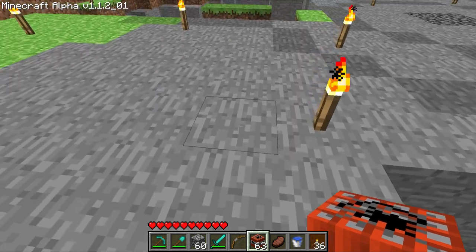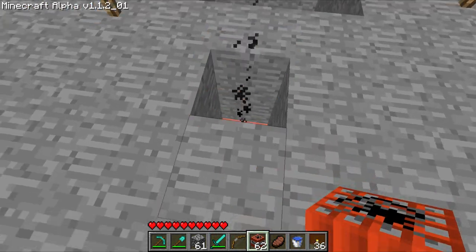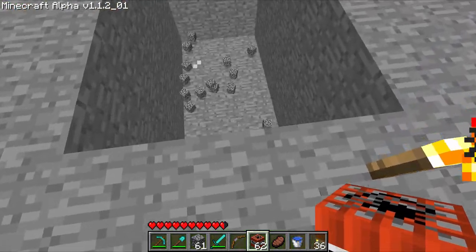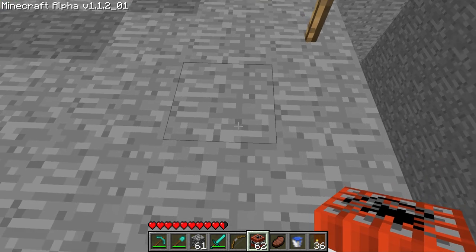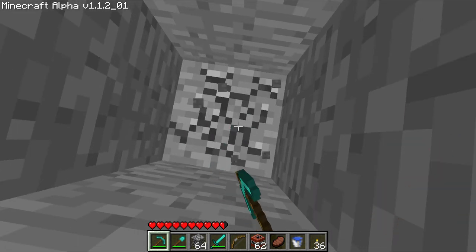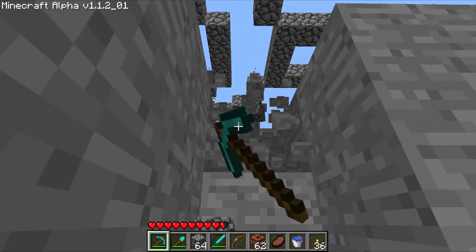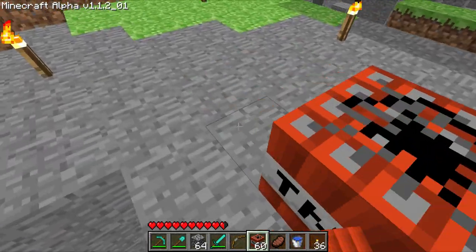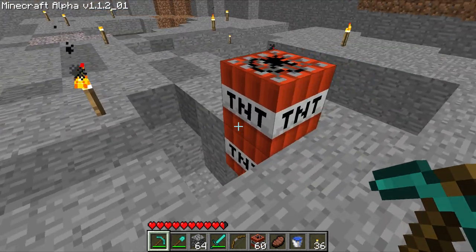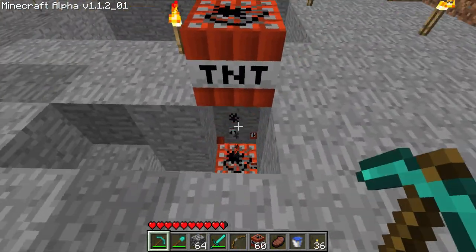That was good — a three-block hole. Let me just test. That may be our blueprint. That's why I have so much food. That's a perfect hole. Now, how do I get out? Here's a problem. I don't think I can actually get that back now that I've placed it. This is why I haven't placed TNT in the patch museum — because of something like this.